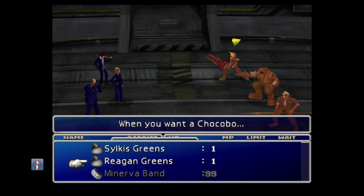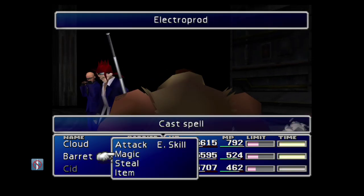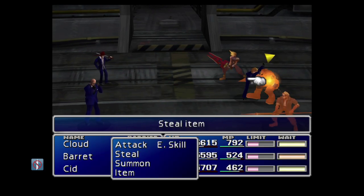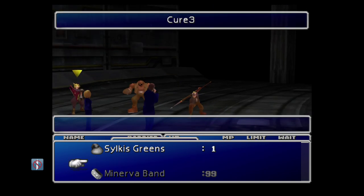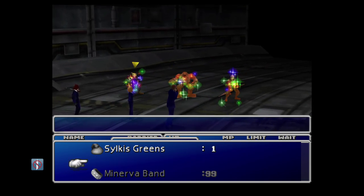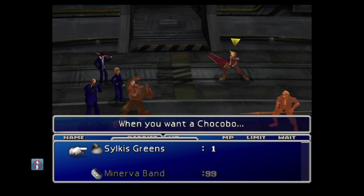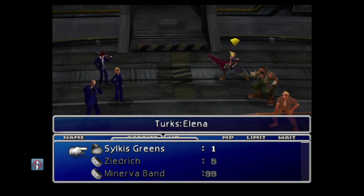We're going to come out of the menu now that we have 99 of the first steal and repeat the process. This time we'll cast Cure 3 and immediately get Steal in the queue — this time on Rude — and then cast the Regen greens as our second dummy item, leaving an empty space. Hopefully the steal will be successful — it is! There's the Zedric off Rude. We can now duplicate the Zedric up to a maximum of 99.